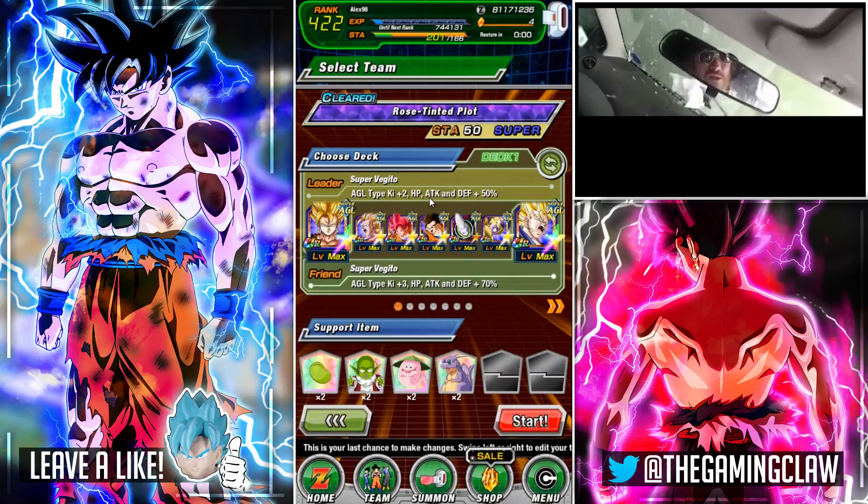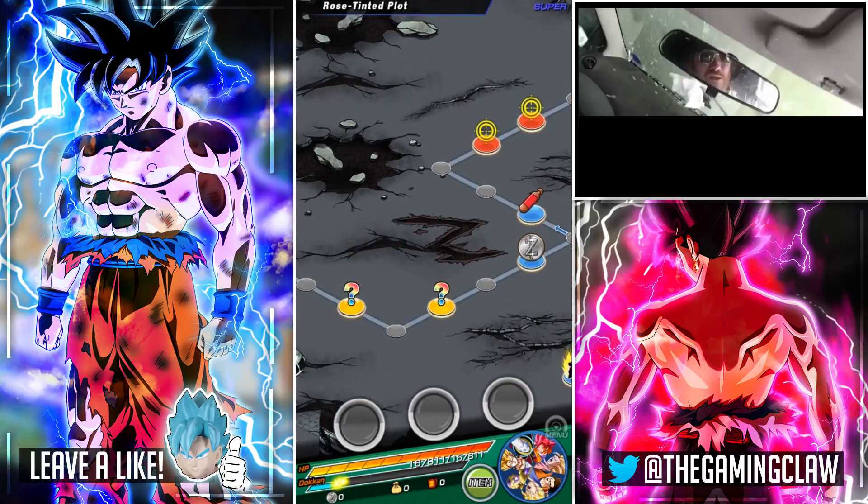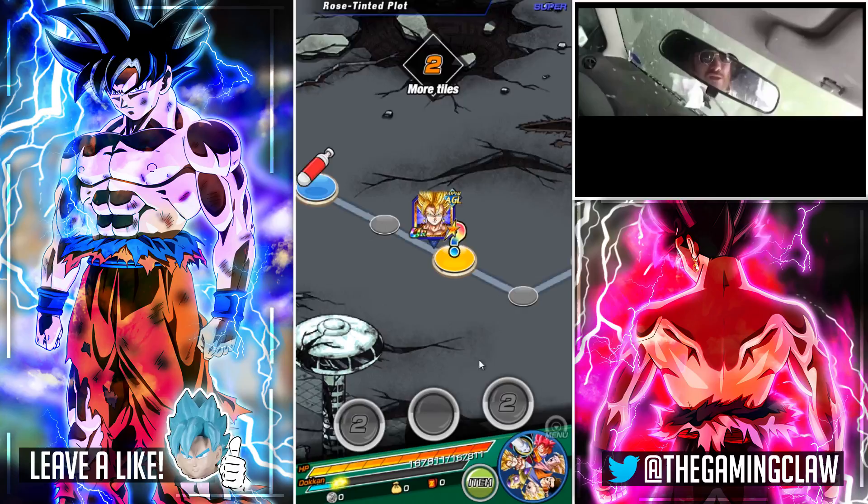This is the team I'm going to be using. We have Super Vegito, Agility Super Saiyan 3 Goku, God Goku, Ultima Gohan, Whis, and the Golden Freezer. It's a bit different from what we have today. I believe the only unit from this particular team that we actually use today is Super Vegito and maybe God Goku.